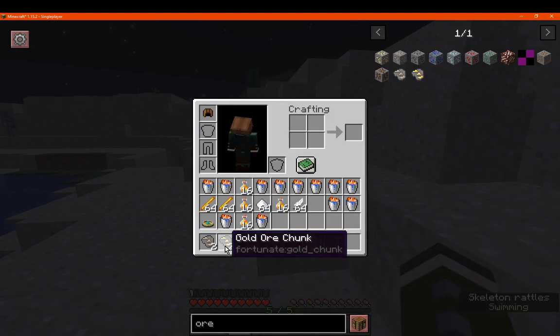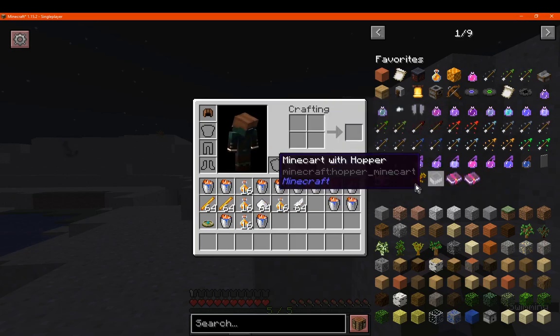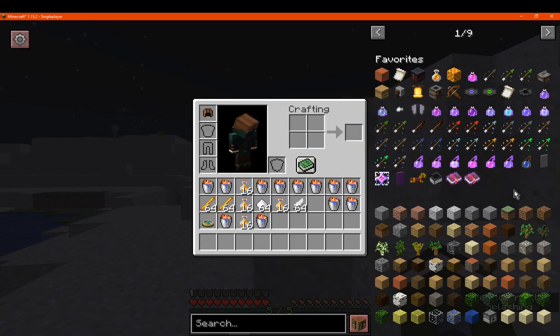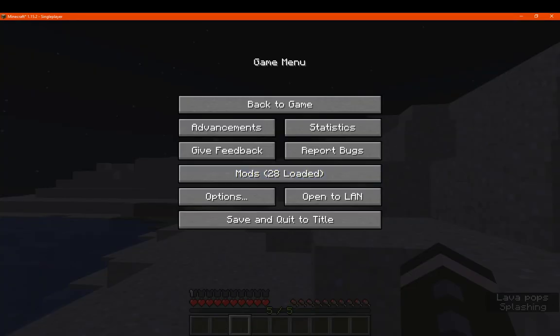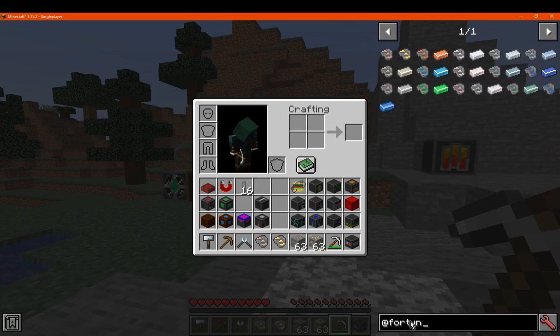When it comes to the forge version, obviously there's a lot more included, but I assume maybe more ore support or certain things like cotton or other stuff might happen to the fabric version too. Who knows? Let's check the forge version. Now I don't have all these ores or mods installed with these materials at all.